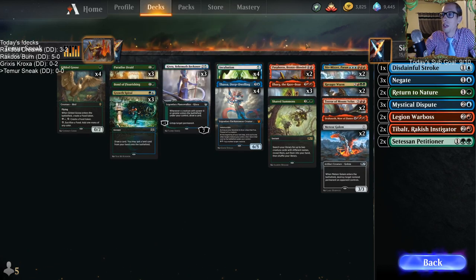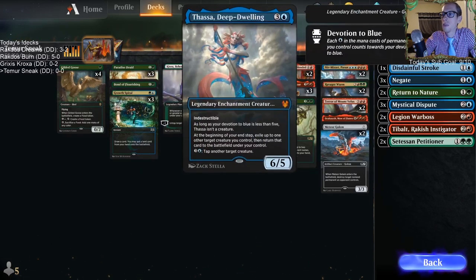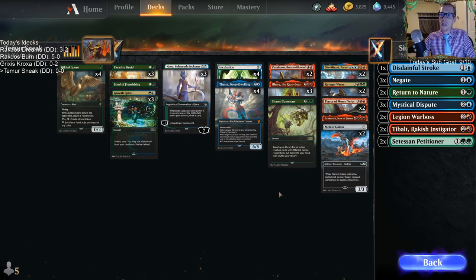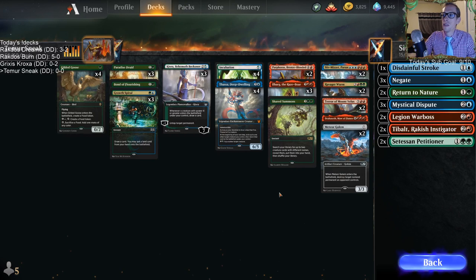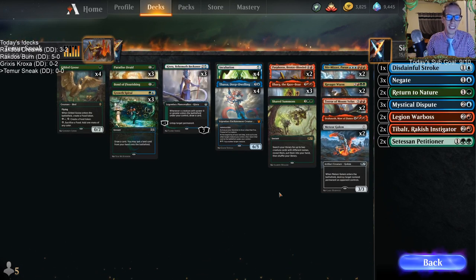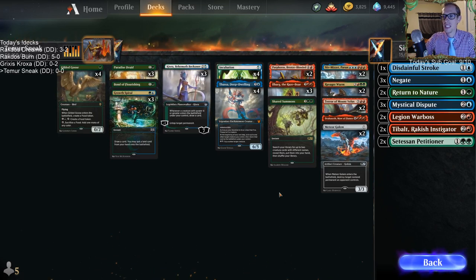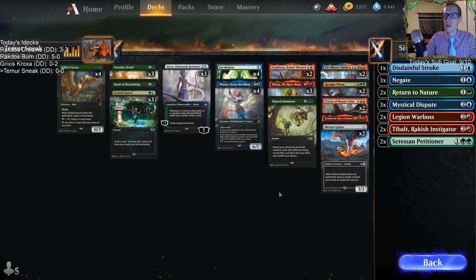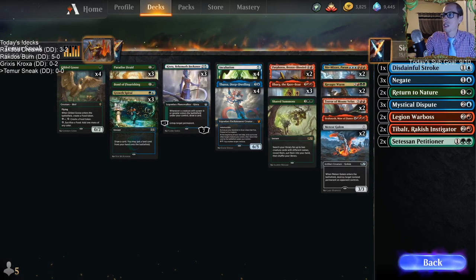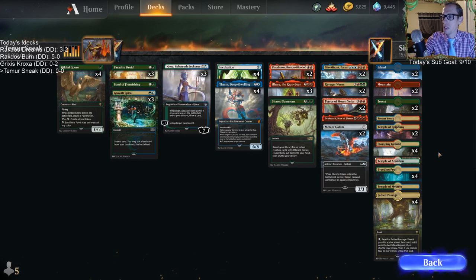If we have Kiora in play and we put something like Ravager Worm in, we draw a card off of Kiora, then we flicker it, so it comes back in and we draw a card again. Kiora can draw some extra cards for us too. This is definitely pretty clunky - this is a very greedy deck with some good high quality jank. We're gonna see if it works.